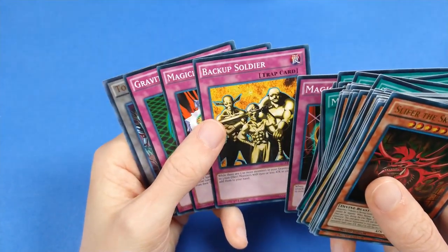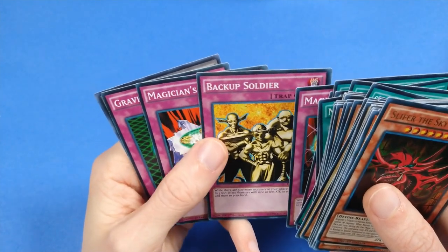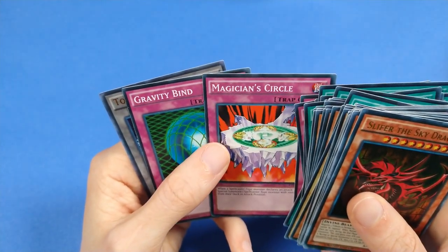Backup Soldier — to get back your Dark Magician? No, to get back your Exodia pieces. Magician Circle. Gravity Bind. And a token.